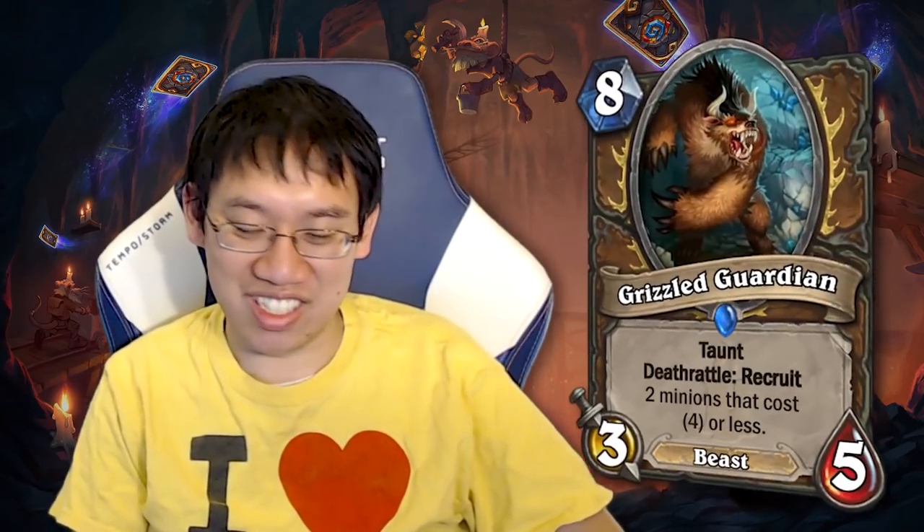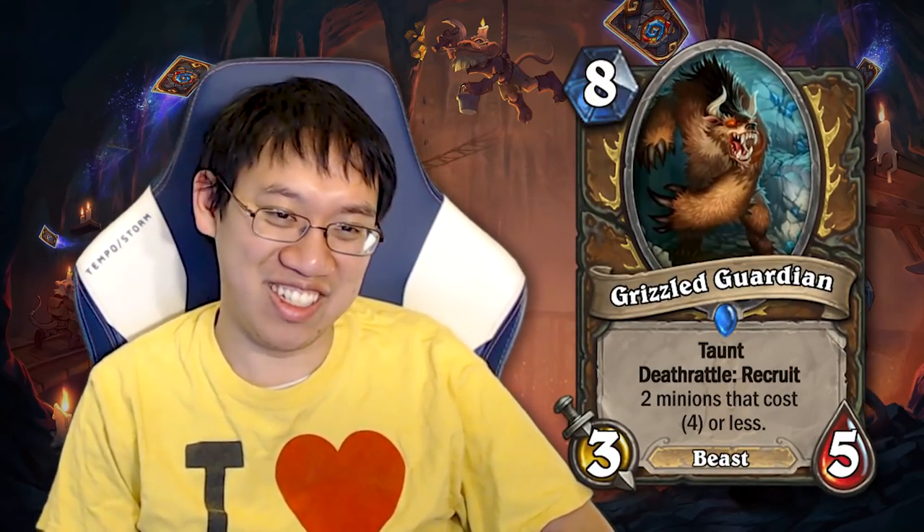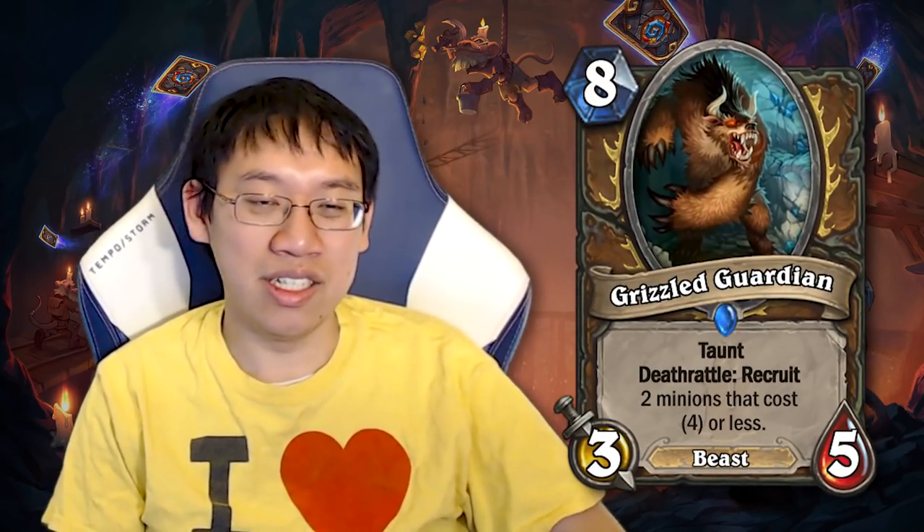Let's begin with Grizzled Guardian. 8 mana, 3/5. Wow, that's a different stat line. Has Taunt and Deathrattle: Recruit 2 minions that cost 4 or less.